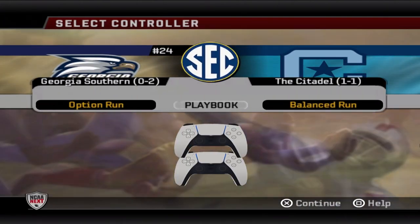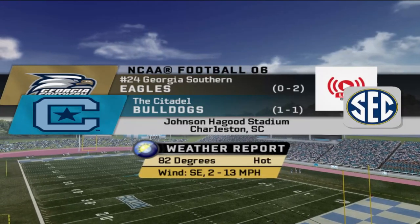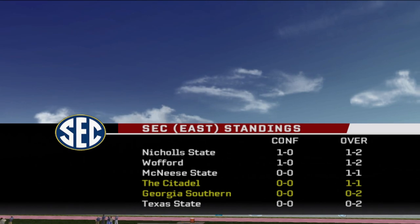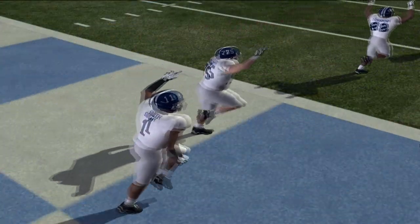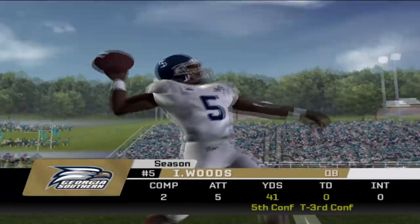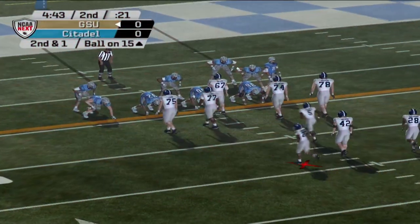We'll see if Georgia Southern can finally get their first win of year number two. They've had an unexpectedly slow start — favored in both previous games but lost both, first to Towson and then UCF. Now they get into conference play going on the road to take on the Citadel Bulldogs, who have shown improvement since their season-one blowout loss to William and Mary.